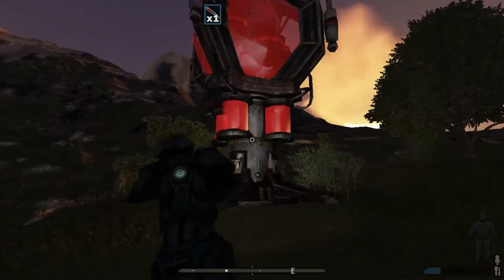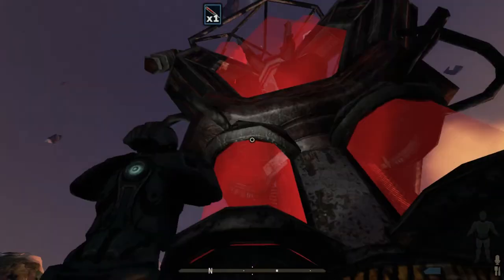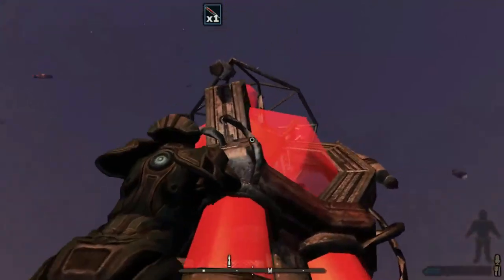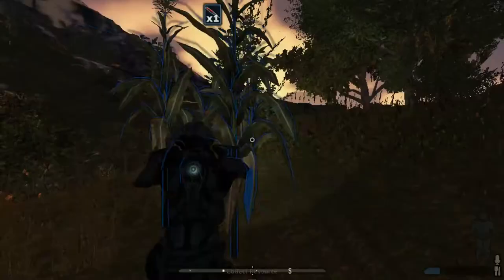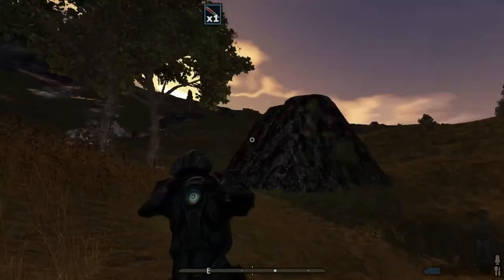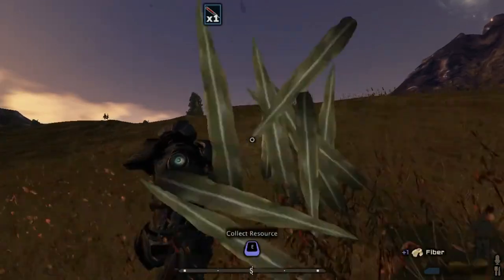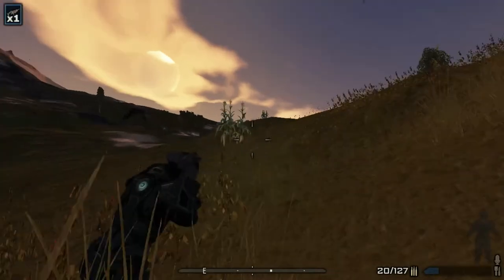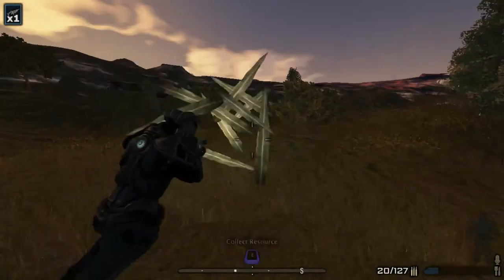Let's see if we can loot this — nothing in this one. There's a container up there but it's probably the same one. The other ones on both sides are empty too. Let's head this way. I'm not really attacking those smaller targets because they're usually a waste of bullets. Let's grab some of this — we'll need to pick up sulfur with the new drill when we come across it.